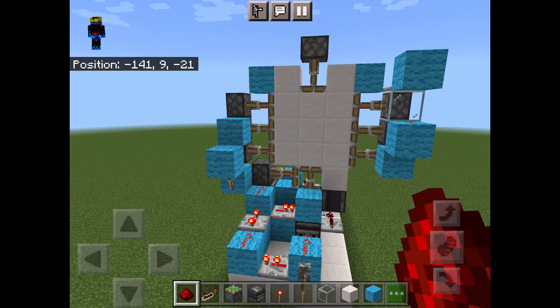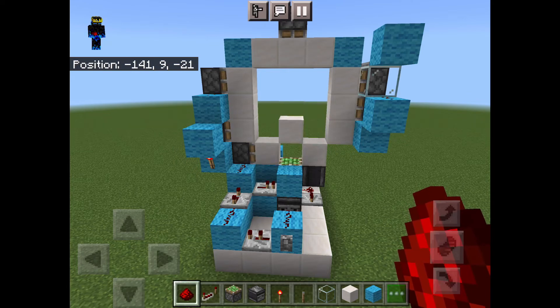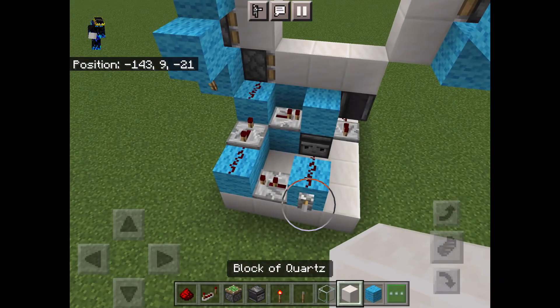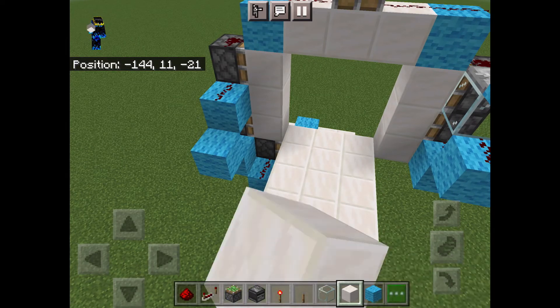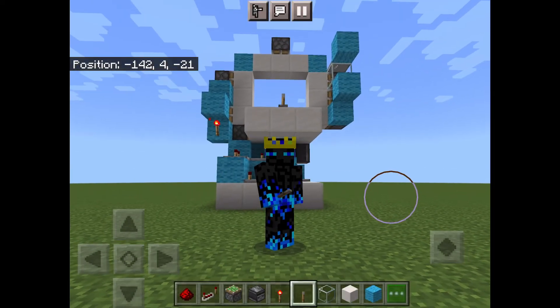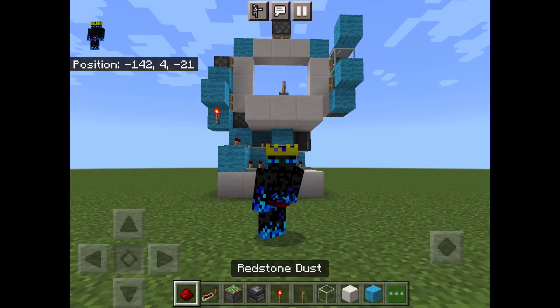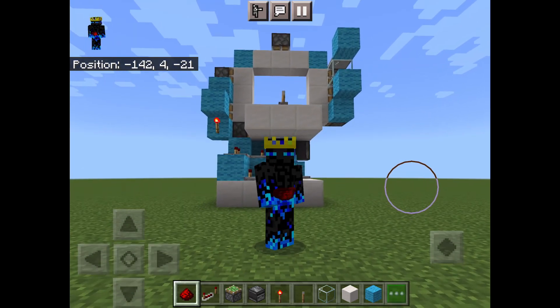Here it is closed and here it is opened. What you can do now if you want is break the lever and on the floor place the lever above the block with the redstone on it like this. Well, that's it guys — you now know how to make your own 3x3 piston door in Minecraft Pocket Edition. I hope you liked this video and I hope it was helpful to you. See you in the next video.